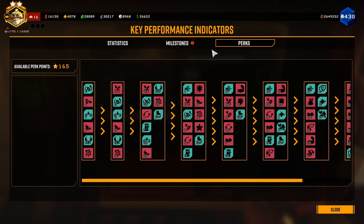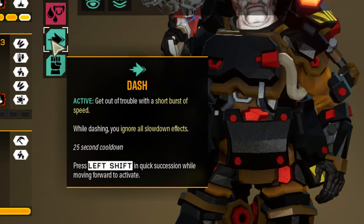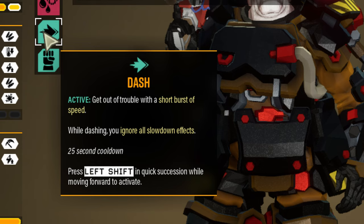For example, one of my favorite active perks is the dash perk, which allows you to double tap the sprint key to get a massive boost of speed. You can use it to escape a sticky situation or make a jump that you wouldn't be able to otherwise.